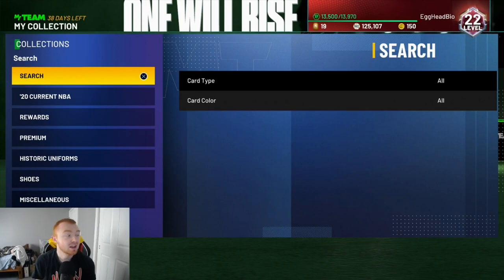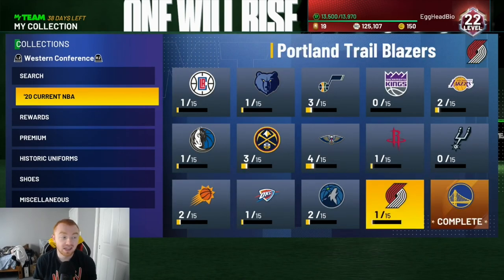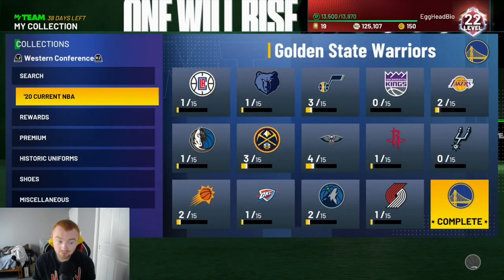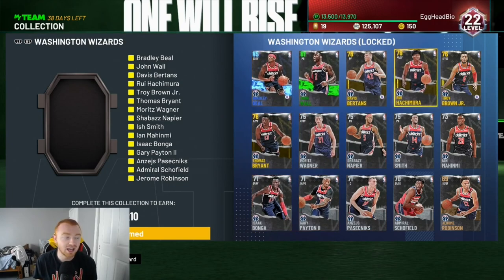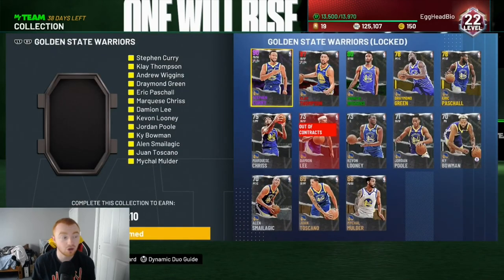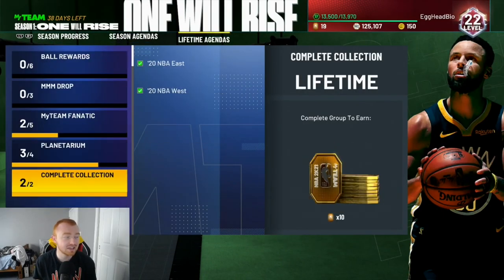This next part is probably the most important. We're going to talk about collections. I haven't spent any money on this game, and you guys can see I've only locked in two collections. I recommend locking in one collection from the West and one from the East. I don't recommend locking in a collection with an amethyst, but the Wizards were very cheap when I did it. You guys can see you get 10 tokens for locking in each collection.